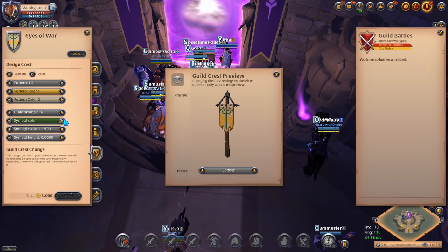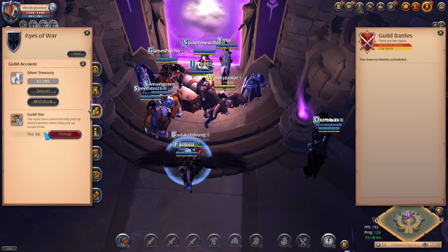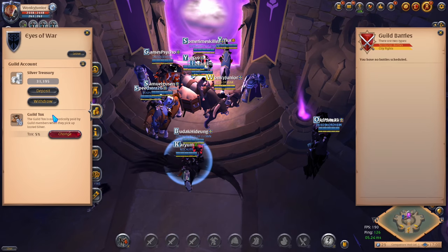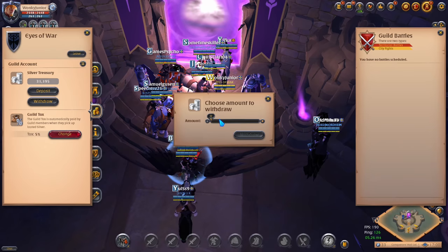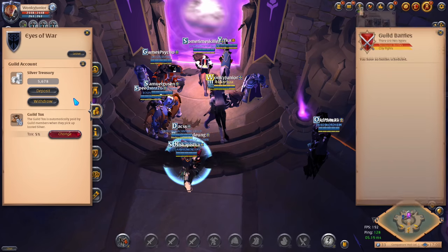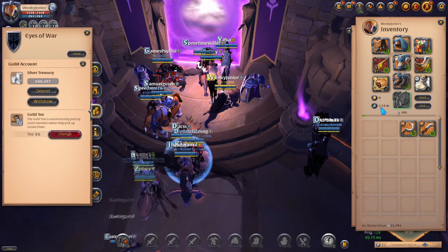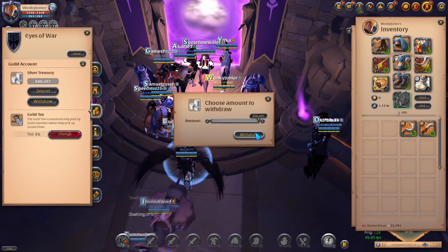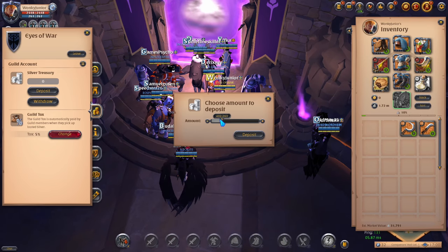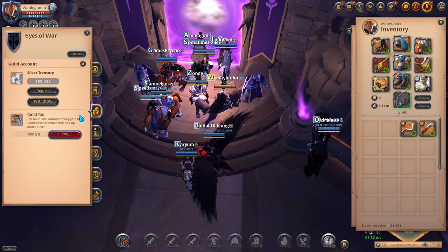Besides that, when you make your own guild you can set a guild tax — I have mine set to 5%. As a new player, if you ever run out of money in the middle of, say, the black zone and need cash to repair gear or buy a black zone chest, just open your guild tab, go to the third section, and you can withdraw money. This is another good way to protect yourself against Auction House scammers, just in case you don't want to use the gold market option. I always suggest any type of player be in a guild or create their own.